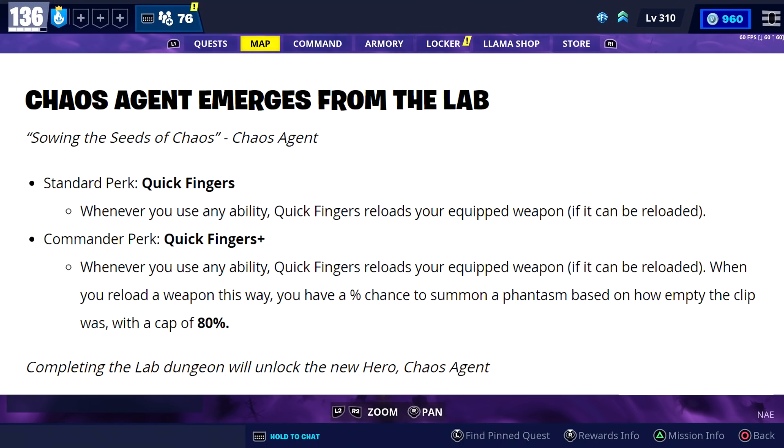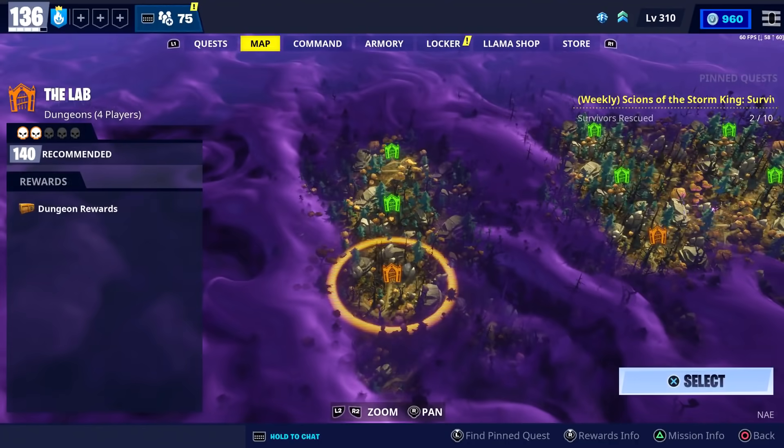After that you'll get a quest to complete two missions in the lab dungeon to get the new Chaos Agent hero. In the home base status report they said his standard perk is Quick Fingers, which makes you automatically reload your equipped weapon whenever you use an ability. His commander perk also reloads your weapon on ability use, and when you reload this way you have a percent chance to summon a phantasm based on how empty the clip was, capped at 80%.